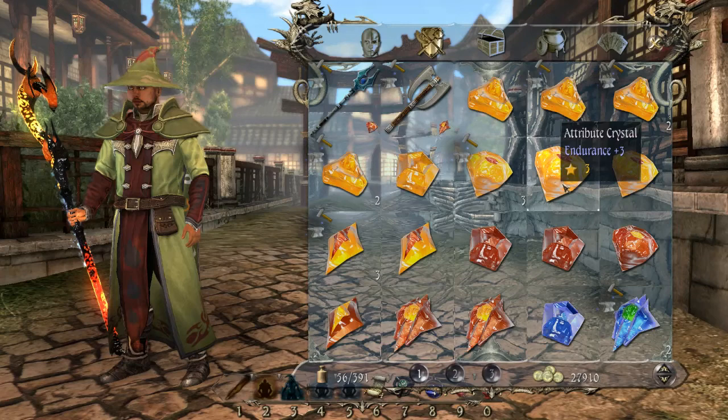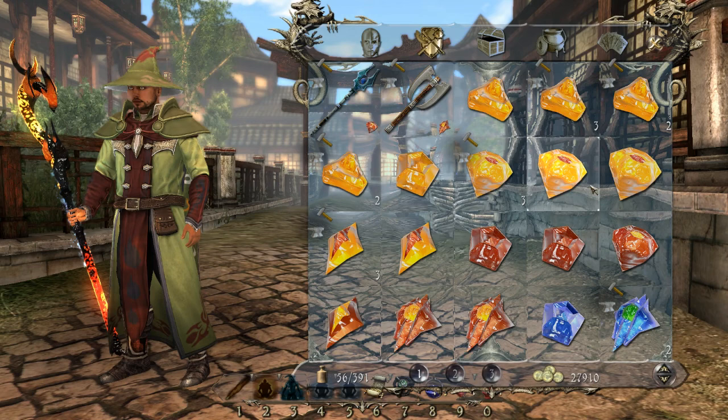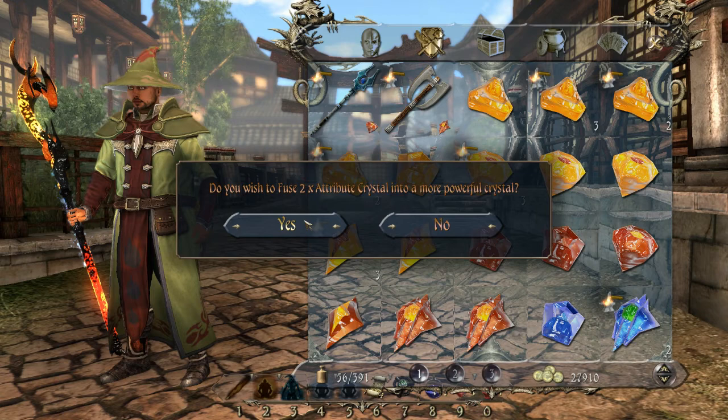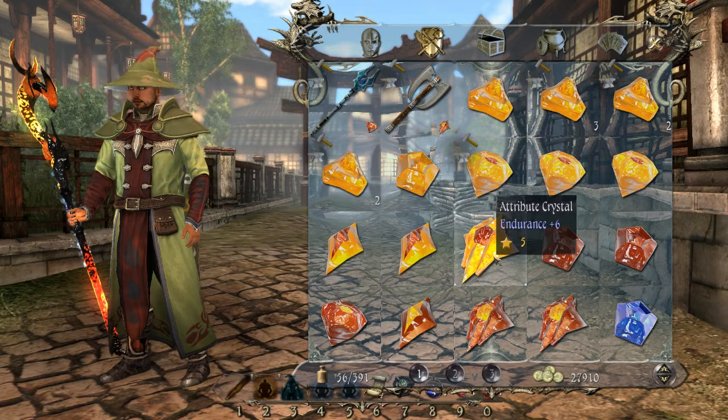I have a level three strength — attribute crystal strength plus three, and it's a level three, but we only have one of them. So here I have three endurance plus fours, and they are a level four attribute crystal. Let's right click and click on join and we mix them together. As you can see, each time the crystal changes form a little bit. This one has gone now to level five, which means its endurance has shot up to plus six. Very nice. Endurance, remember, puts your HP up. You can get quite high, I think up to plus ten.